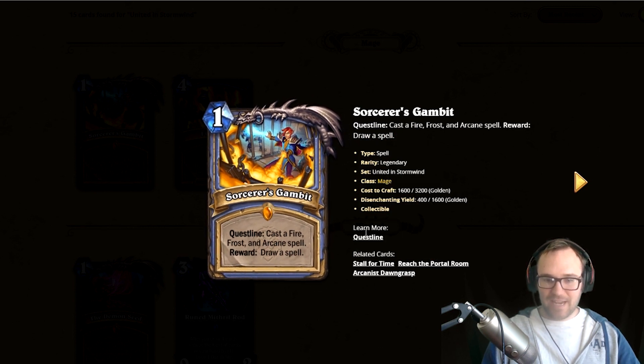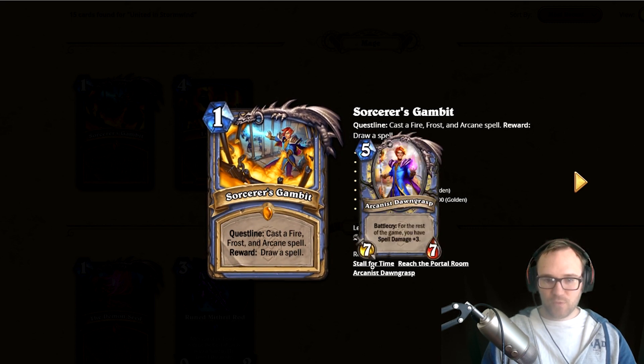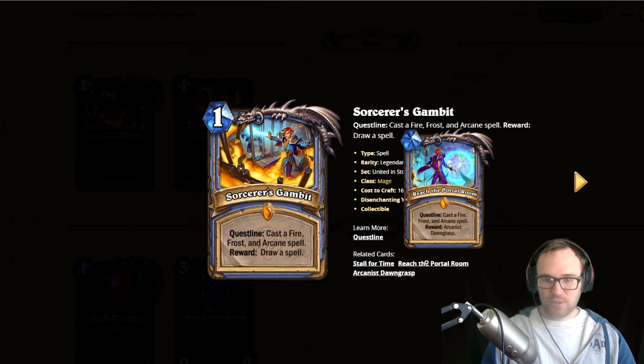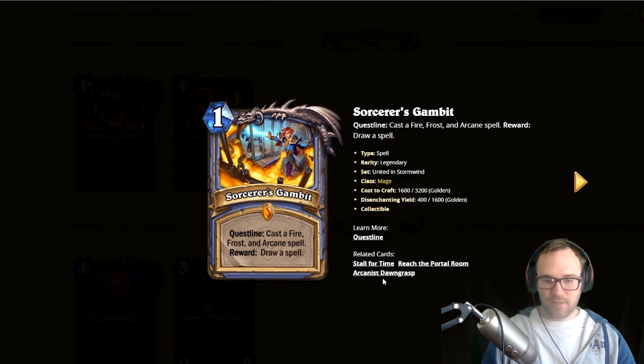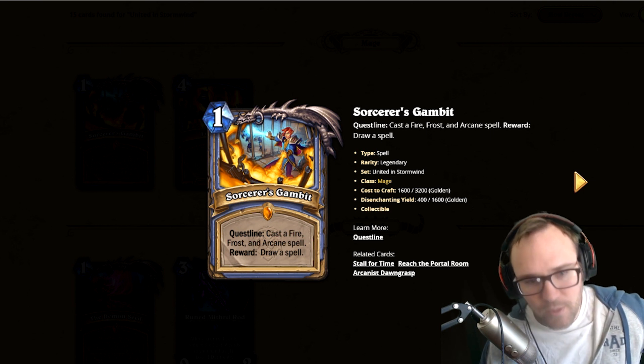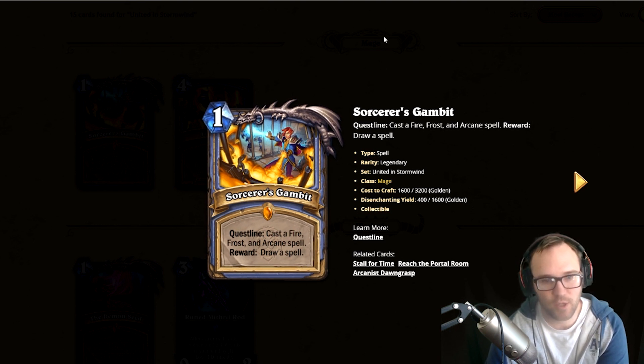Sorcerer's Gambit works differently than other quests because it's a quest line card. When you complete this quest you get the Stall for Time quest, which automatically goes in. Your first reward is draw a spell, then you discover one, and then once you cast a fire, frost, and arcane spell you get Arcanist Dawngrasp, giving you plus three spell damage for the rest of the game. The biggest weakness is it's very slow, but in a no-minion mage you use it as a turn one play, draw through your deck, and at some point this card gives you inevitability.